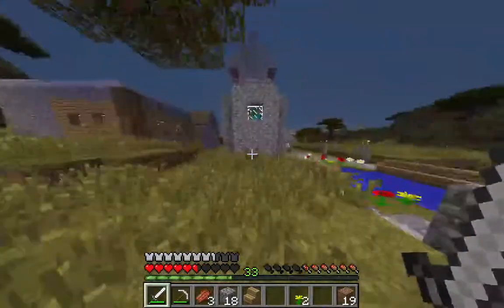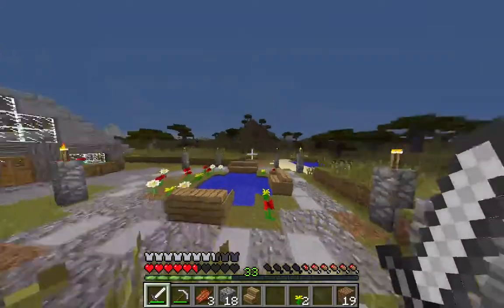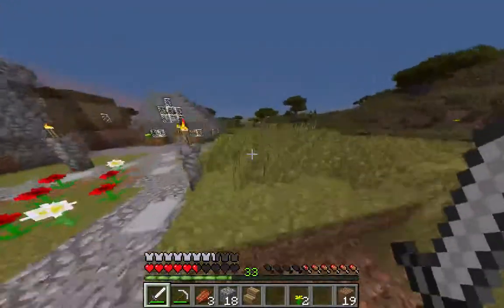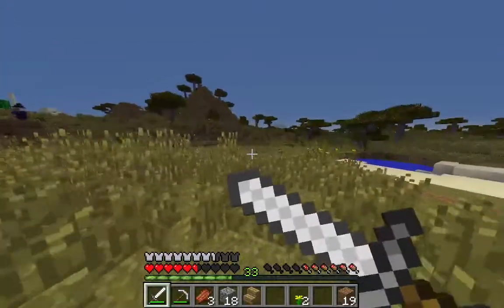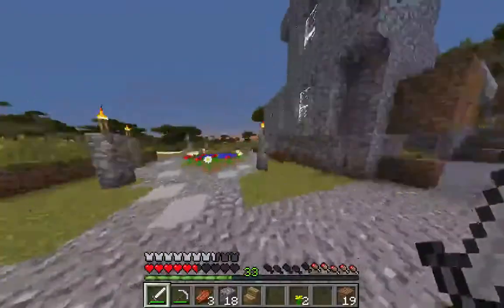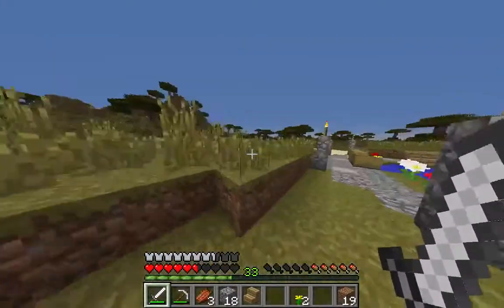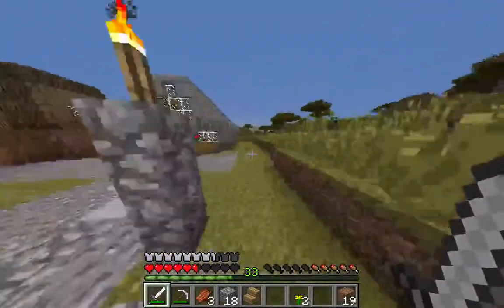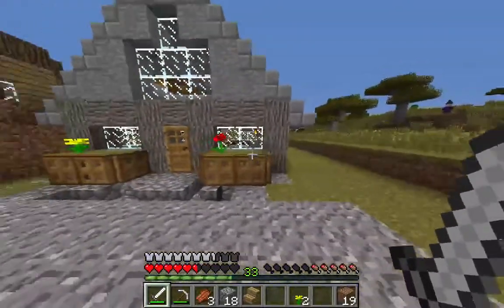I'm going to do it in a little bit of a unique way — I'm going to create my own restaurant in this village. It's going to serve chicken, and it's going to be an automatic cooker in there. So anytime I'm in this area it should be killing the chickens and then cooking their meat. I'm going to work the foundation of that building out and get back with you guys.